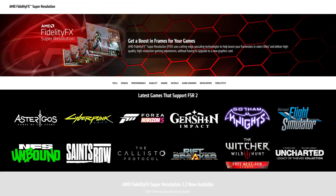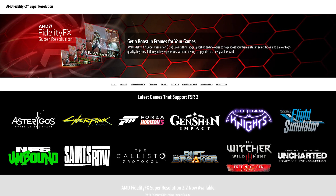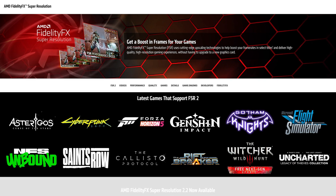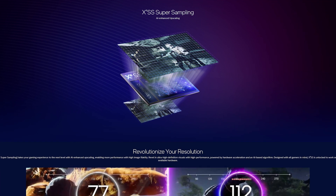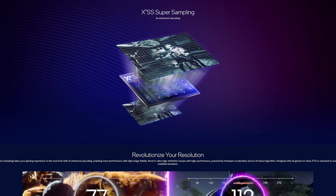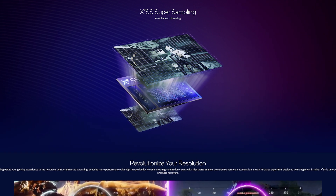AMD does have their own upscaling tech called FSR, or FidelityFX Super Resolution, which is an open source alternative and works on any GPU, including the RTX 4090 that I'm testing on here. It doesn't use any type of AI magic, which helps make it more accessible at the cost of some quality in certain scenarios. Intel also now offers XeSS, or Xe Super Sampling, which does use a neural network, but it is also open source.